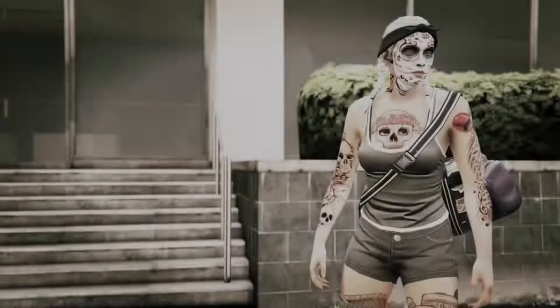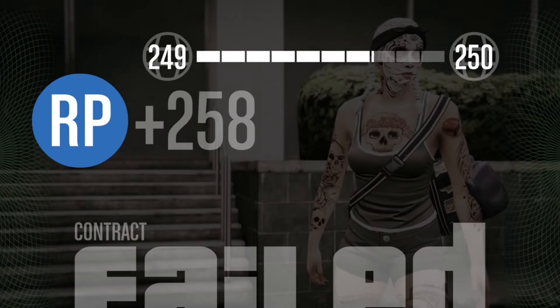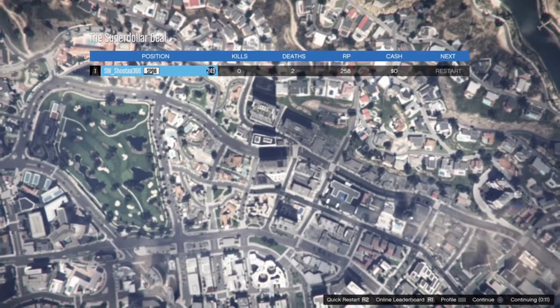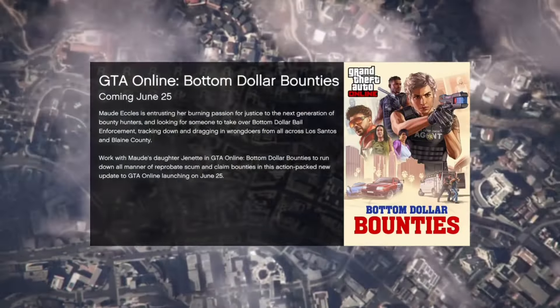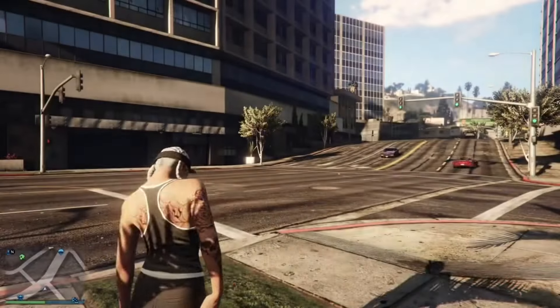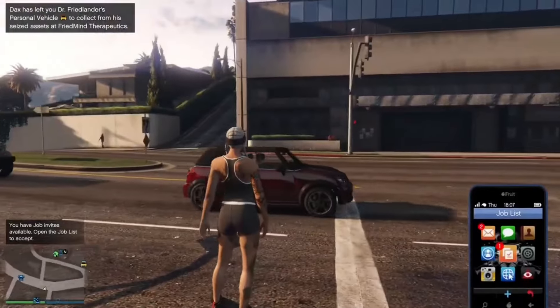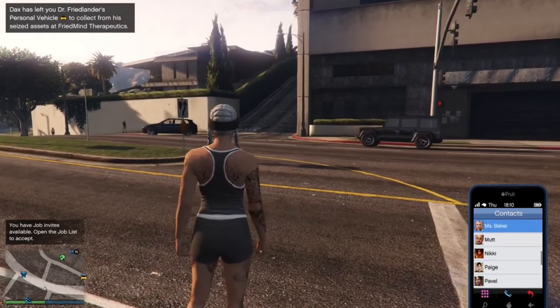After you blow yourself up again, the mission should end and you should come back in free mode. All you've got to do is call your car out — you should see the Buccaneer has a modern roof, and the checkerboard glitch roof should be on top of your Buccaneer Custom when you call it out.